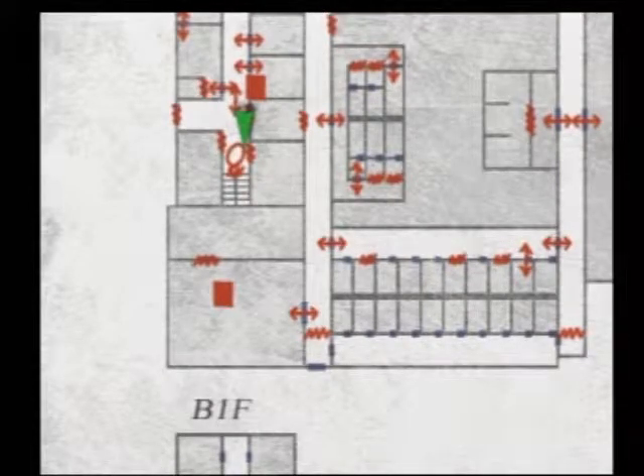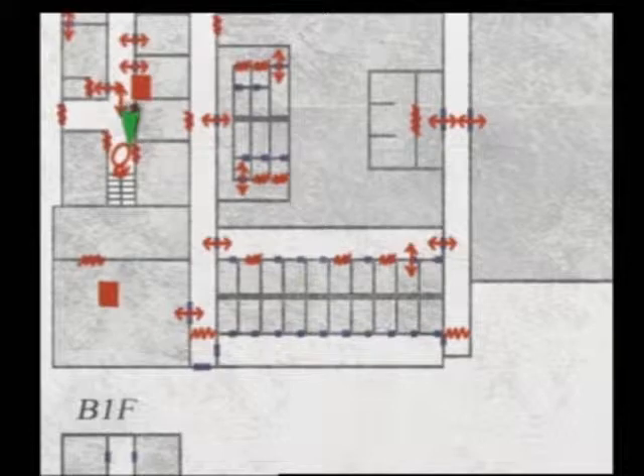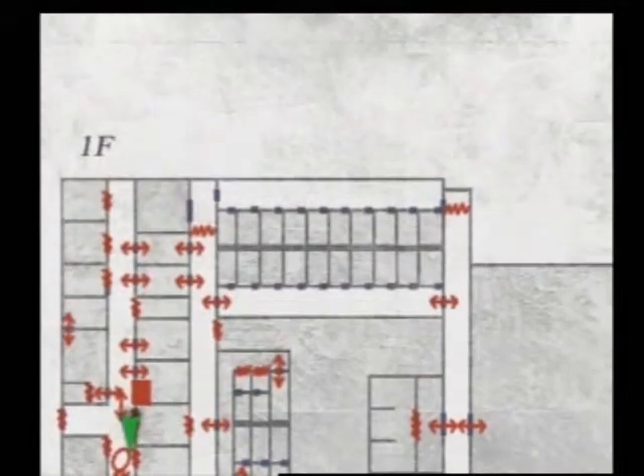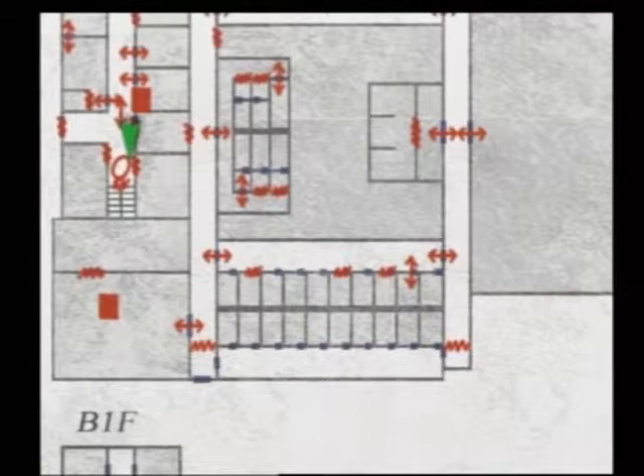Hopefully I will remember, but in the bottom hallway with all the cells, there was a door that was opened that I never went through. I'm pretty sure it was in the bottom. Because there's the one on the far side with the wax statue, and then there should have been a door halfway down. So hopefully I'll remember to do that.